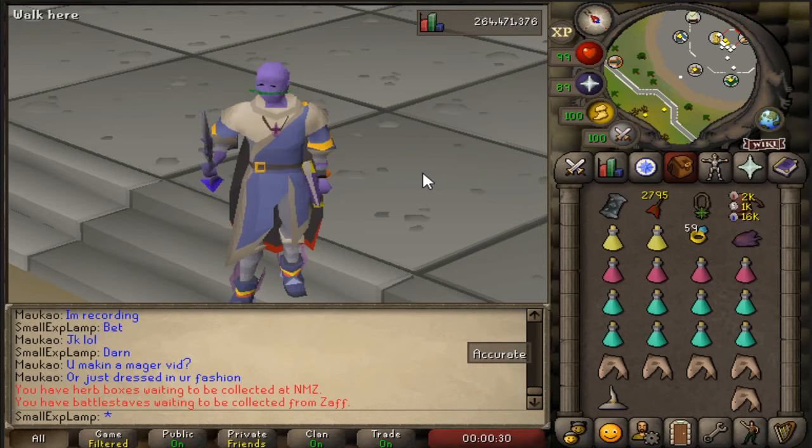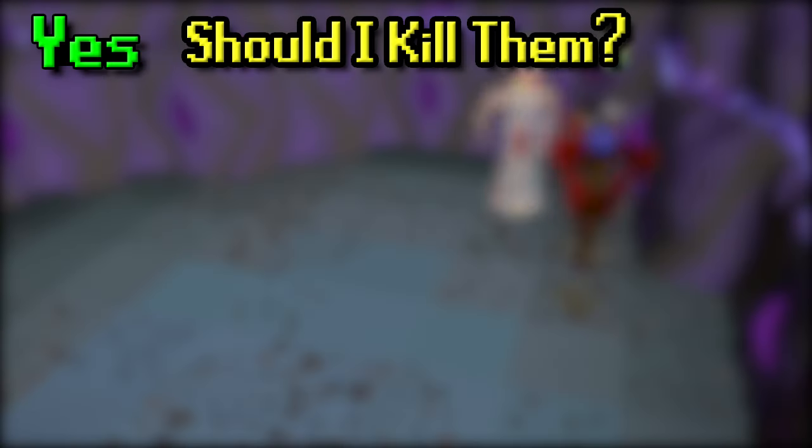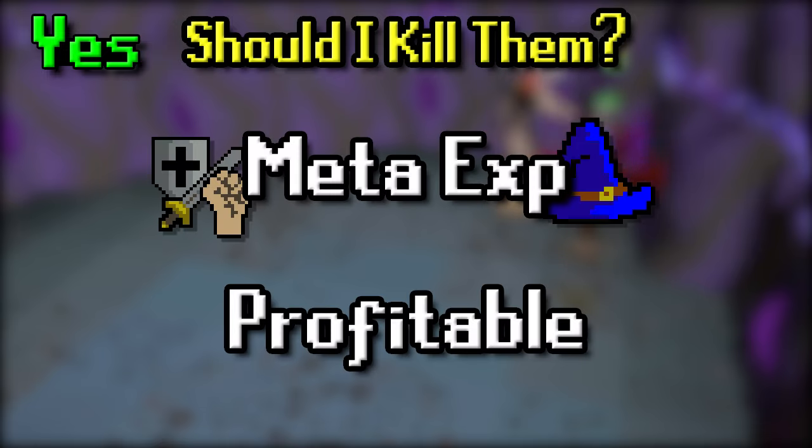Let's go ahead and get into the guide. So to start, like with all my Slayer Guides, should you kill them? That's the first question we have to answer. In my opinion, it is undoubtedly yes. You should be killing Necrials. No matter who you are, they are good to kill. They are meta XP in terms of combat or magic, and just Slayer in general, and they are also profitable. Both of those things added up, there's no reason you should not be killing them.